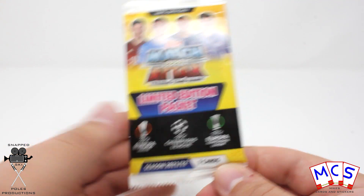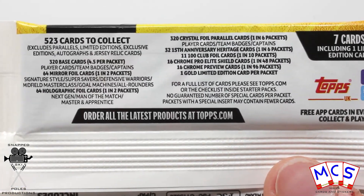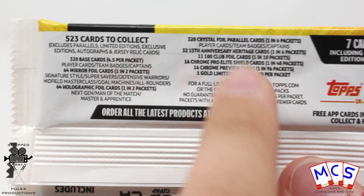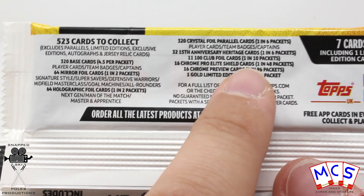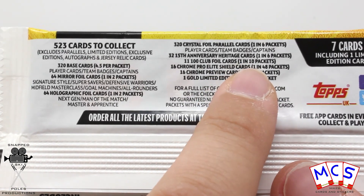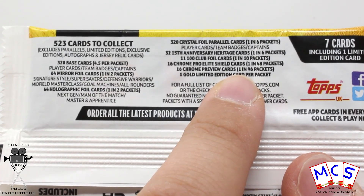So like I mentioned each one's got 7 cards rather than 12 and that changes the odds quite drastically against us. So all of these odds have actually doubled, so they're twice as hard. The 100 clubs normally in the £2 packs are 1 in 5 and now 1 in 10.